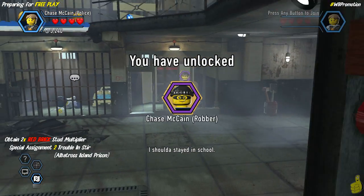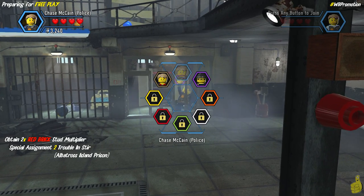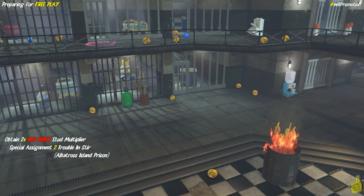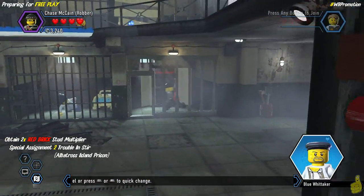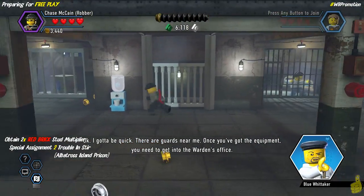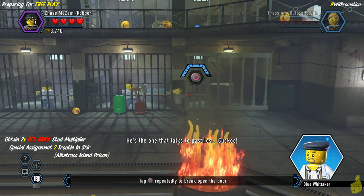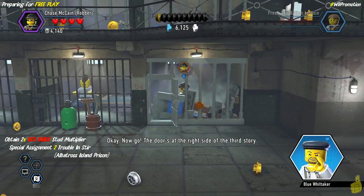We're jumping right into Special Assignment 2: Trouble in Stir, also known as Albatross Island Prison — that's how it's labeled on your map. A little bit through here we find ourselves obtaining the suit for the robber edition of Chase McCain, and as soon as we get access to this crowbar it guides us over to a spot on the left-hand side of the cells. We rip it open and smash and build the bricks inside, giving us a way up top, and you can probably already see that red brick floating around on the top left side of your screen.